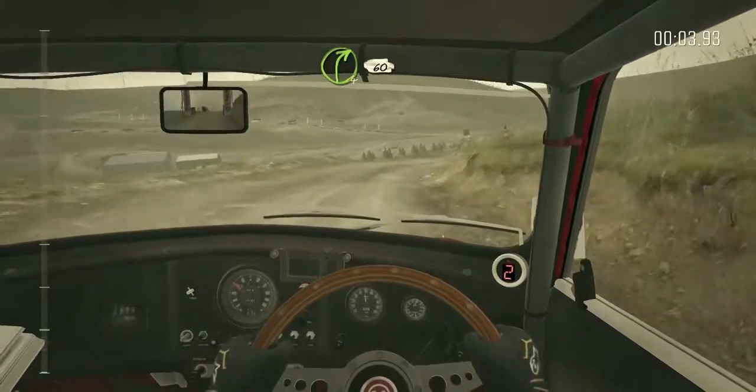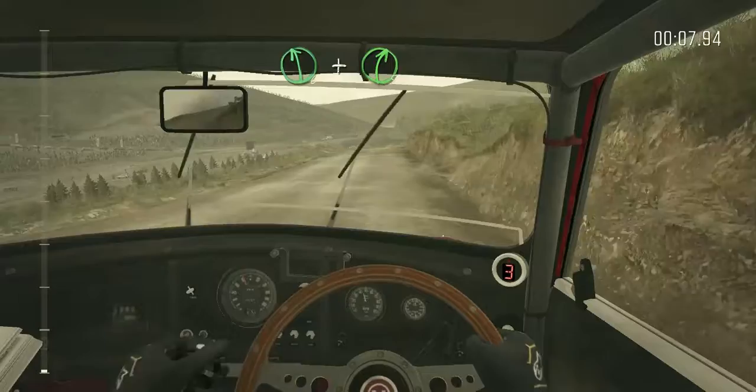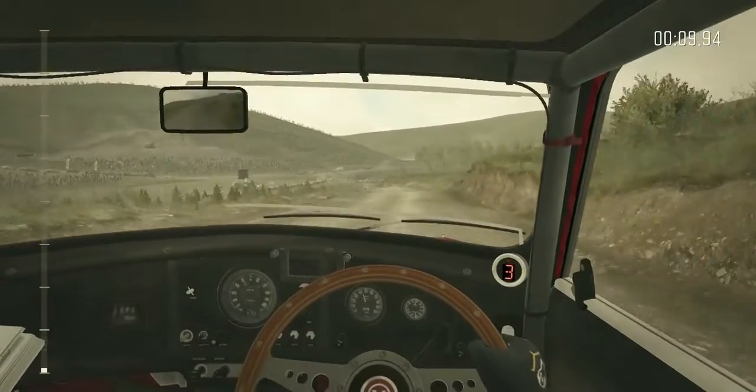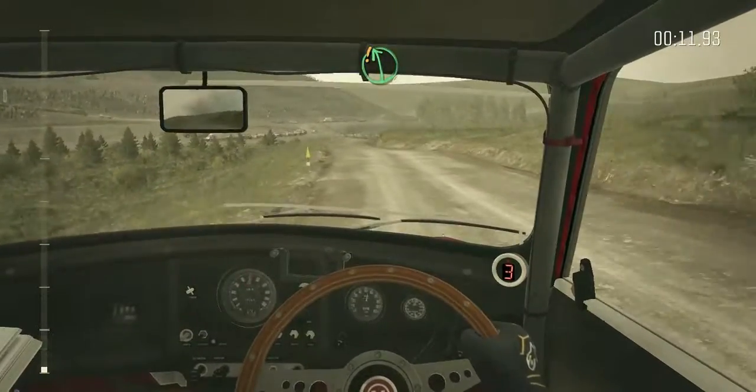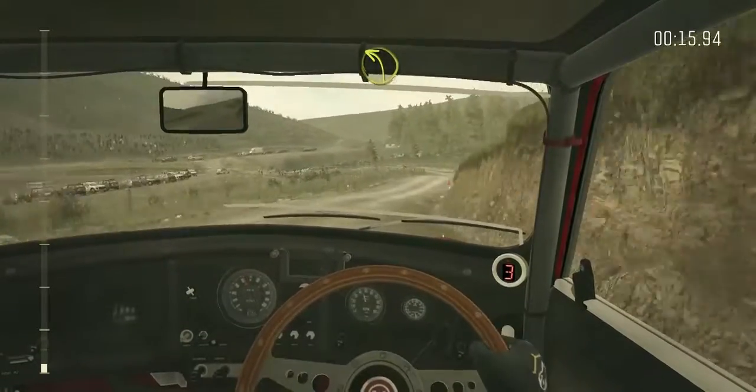60 over bumps. Left 6 and right 5 long over crest, continues past junction. Into cairn, left 6 past junction. Left 3 through gate, towards the splash.